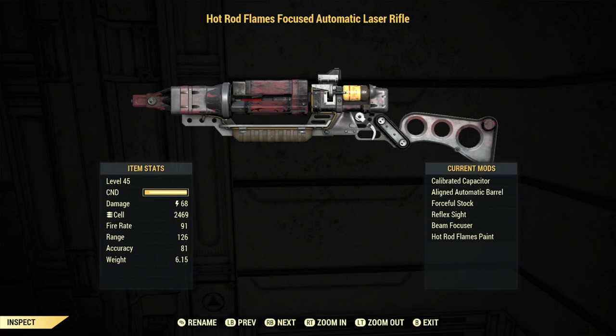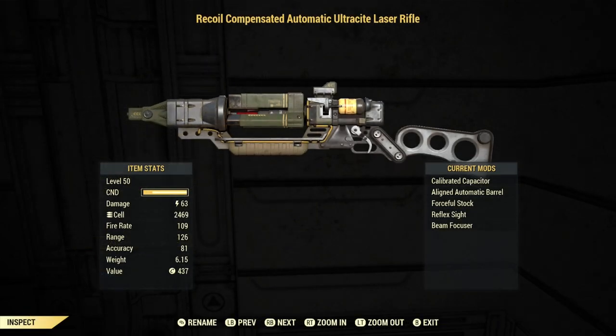I have the hot rod flames paint on the laser rifle, and I did have others to choose from, so the laser rifle does have a few skins. The Ultrasight doesn't have a skin and I wasn't able to apply any, so as far as I know, there aren't any skins available for the Ultrasight laser.